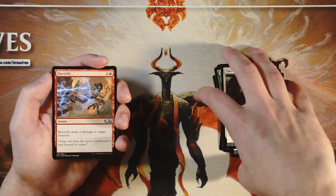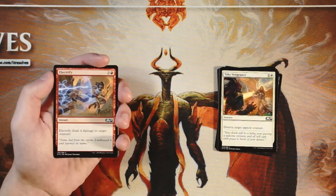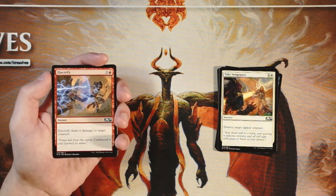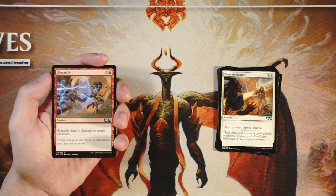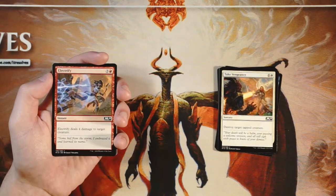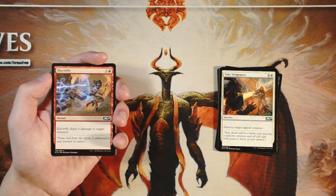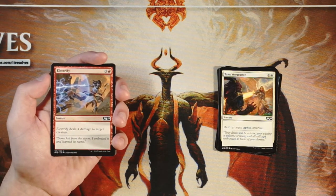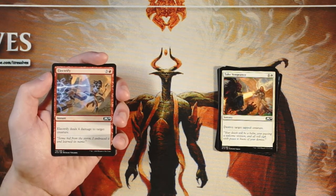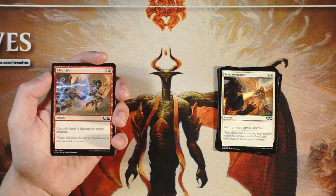Oh here we go — Electrify is an instant for three and a red, deals four damage to target creature. What's great about this is it's a little bit more flexible than Take Vengeance: one, it's instant speed; two, the creature doesn't have to be tapped. Yes there is a limit to how much damage you can deal, which gives you a little bit less flexibility in that regard, but it's generally going to be able to deal with anything you need it to. A very very powerful instant speed spell is a little bit better than a sorcery speed spell. This is just a really solid spell.